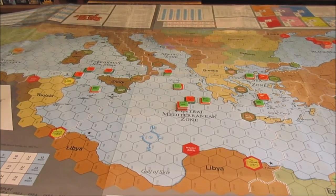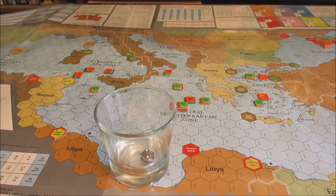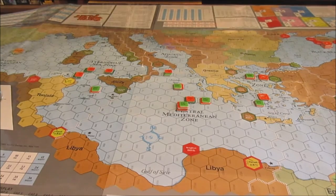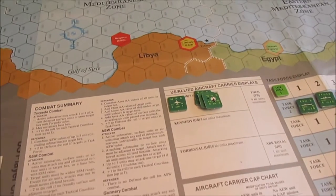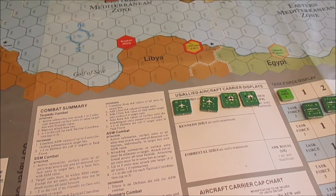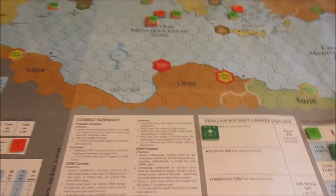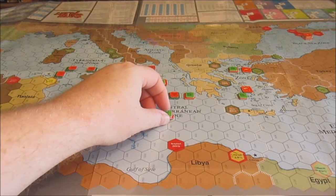The E-3s are going to go ahead and continue to try to strike at them. ASW of three, we rolled a two, which is a one — not going to be enough. Then we're going to take the strike group — our rapidly depleting strike group from the Nimitz with six F-18s and the EW from the EA-6 — and they're going to hit the remnants of the Minsk. Definitely got the range.